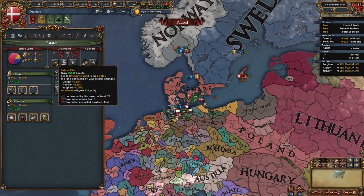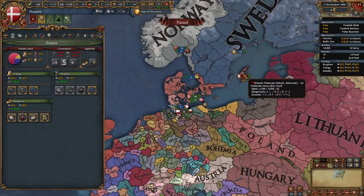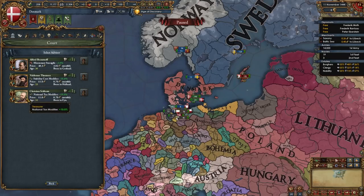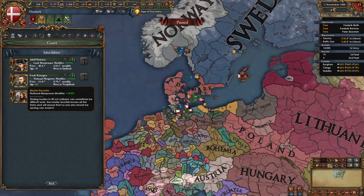We can't sell titles or seize land yet because we still have rebels, but once we take care of them we'll do both. Next, hire some advisors: a national tax advisor, a diplo rep advisor, and a morale or discipline advisor — or a manpower advisor if you don't have one available.